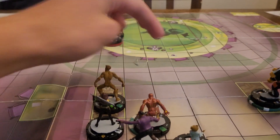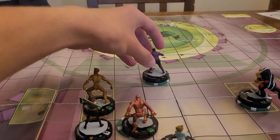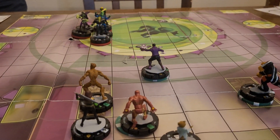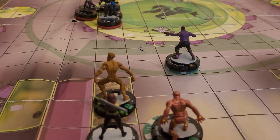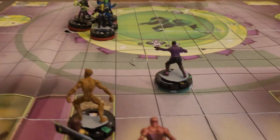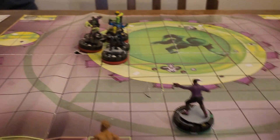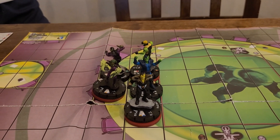Yeah, I think I'll just move up as far as possible because then I might be able to get in a Pulse Wave and get rid of all that pesky shape change. So I think I'll use Running Shot because I have Outwit. I'm going to Outwit Black Bolt's defense, which is Toughness. Wait, it's shape change — yes.